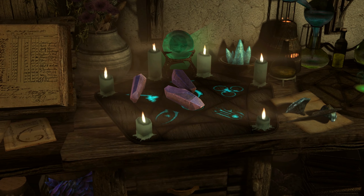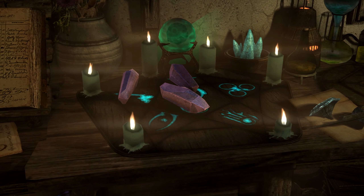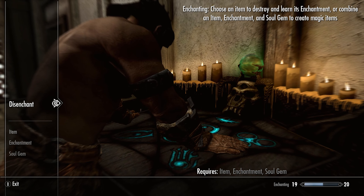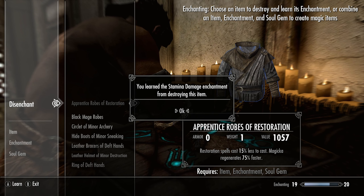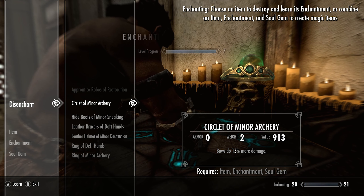First, let's look at disenchanting. Before you can enchant items, you need to learn enchantments, and you do this by disenchanting magical items at an arcane enchanter. Disenchanting gives you lots of XP, but destroys the item in the process. You'll want to pick up all the enchanted items you come across as you play through the game, so you can disenchant them later.